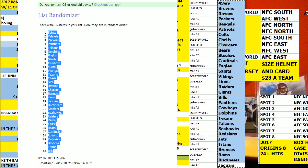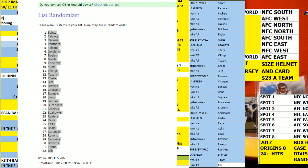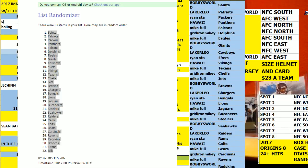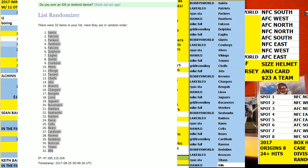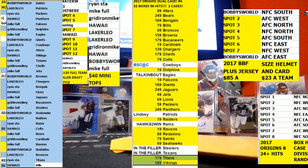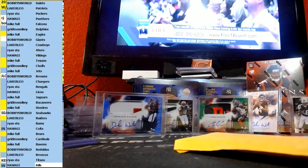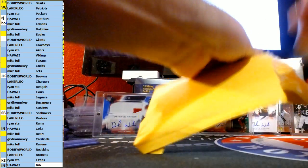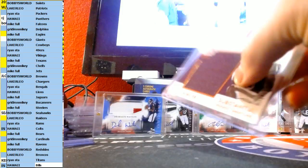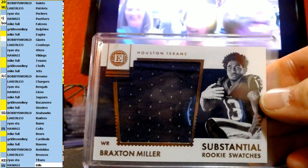Saints on top, Bills on the bottom. That's going to be a bonus jersey of Braxton Miller. Nice. We're in case football for the Texans.